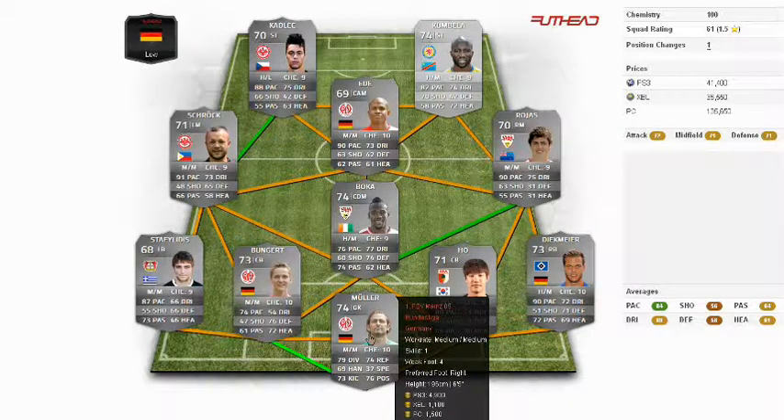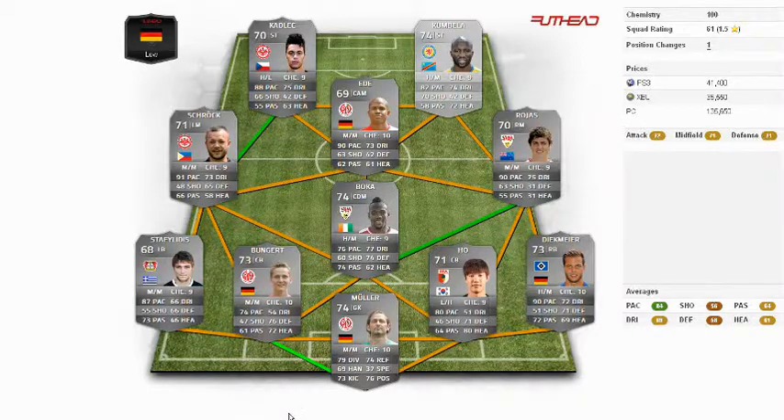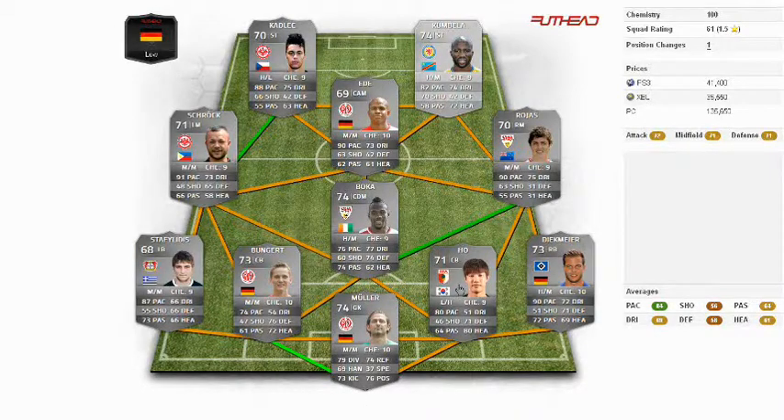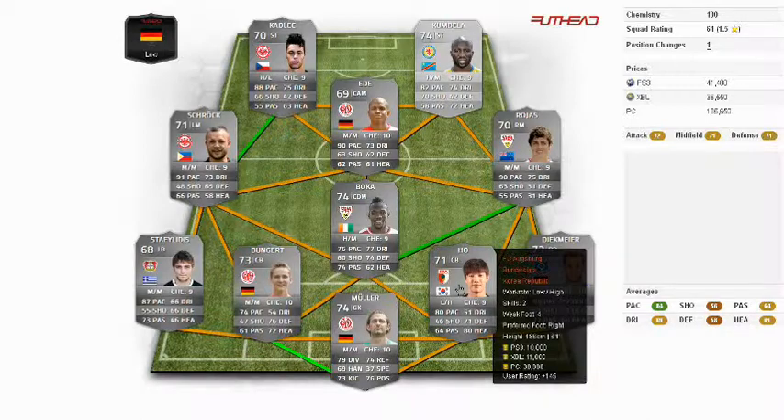First we have the goalkeeper Müller. I picked him up for a thousand coins — really cheap and he's incredible with his reflexes. He saves so many shots, it's just amazing. Next at centre-back we have Bungert from Mainz. I picked him up for 900 coins, also very cheap. I had to choose between him and Brooks and I thought he was a little bit faster and a bit better in positioning, so he became my first choice. The second centre-back and partner of Bungert is Ho from Augsburg. He's very tall, very good at heading and always in position — a real wall in the back, but quite expensive at about 9,000 coins.